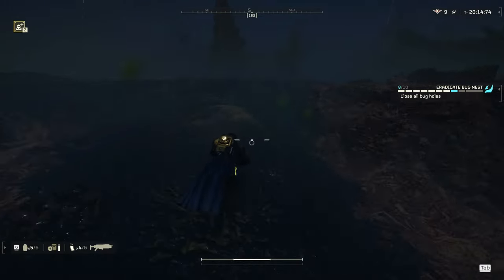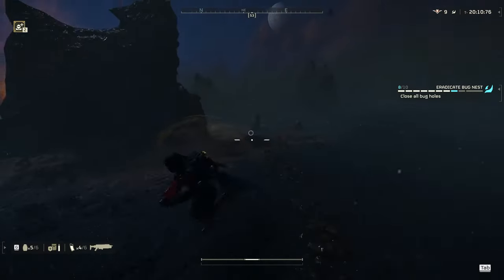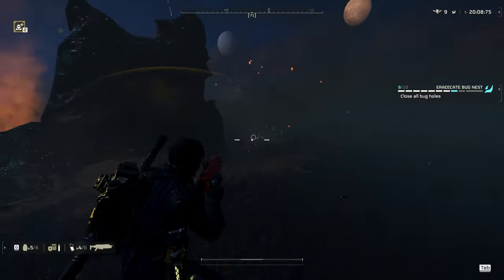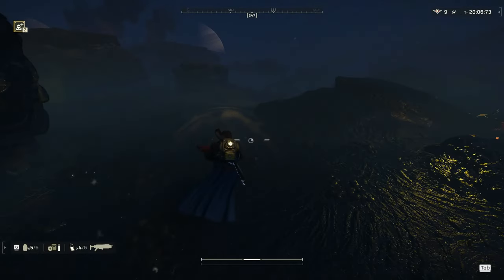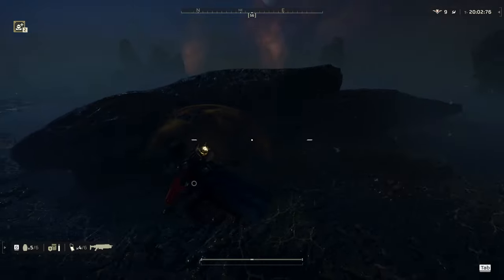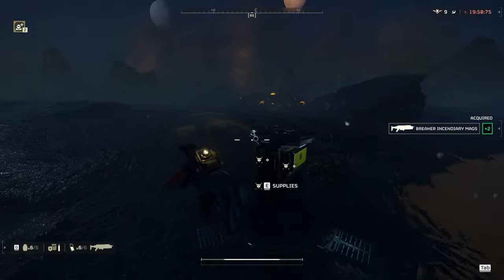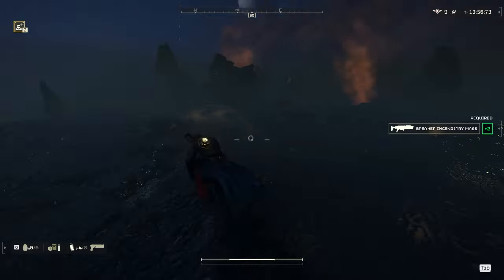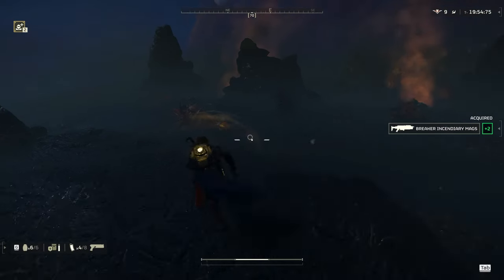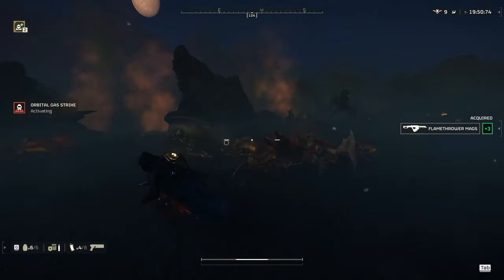I see there's only three left, so I'm going to loop back around. I'm going to go back for my resupply because I'm getting a little bit low on grenade pistol ammo, and I'm going to need that to clear out those bug holes. I throw impact grenades at them, but I feel like grenade pistols are a little bit more reliable at that job. Grenade pistol gives me the option of being a little bit farther away, and it's a little bit more accurate.